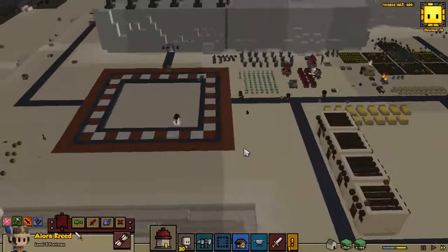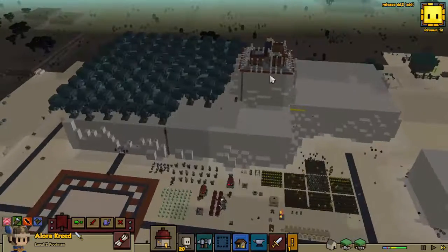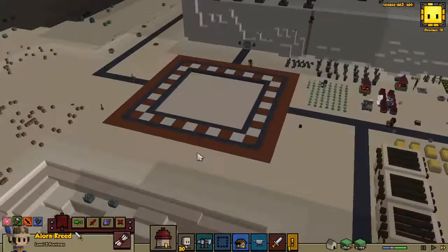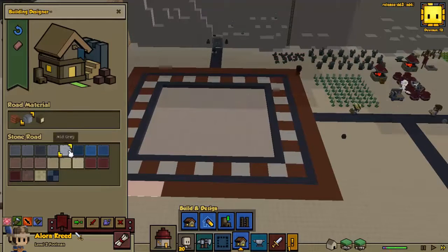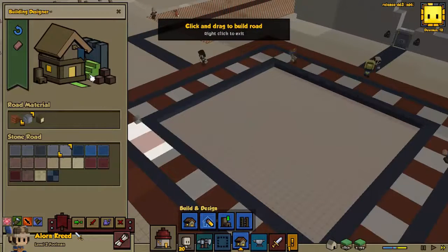This area has finally been cleared out, so I think that as our troop of workers keeps working away at the lighthouse, we can go ahead and rebuild the icon of the lighthouse. So again, that's floor - we want blocks.